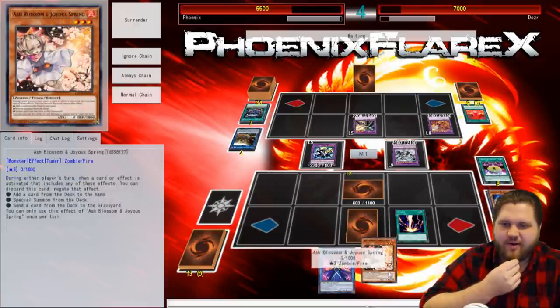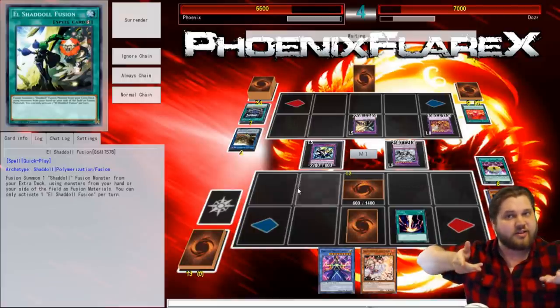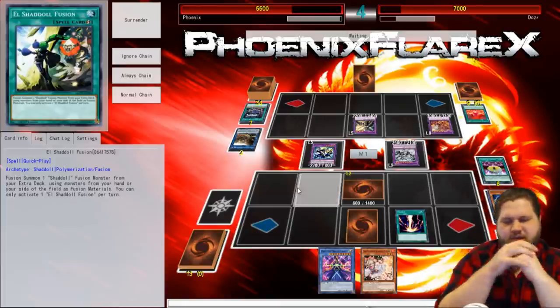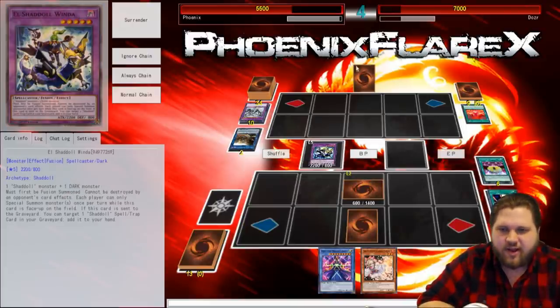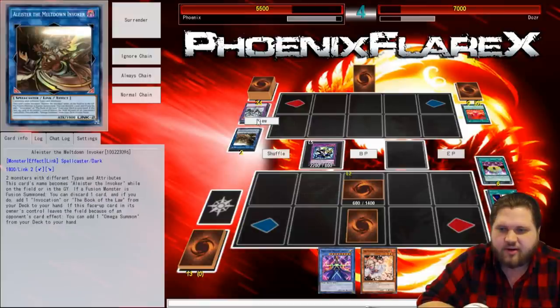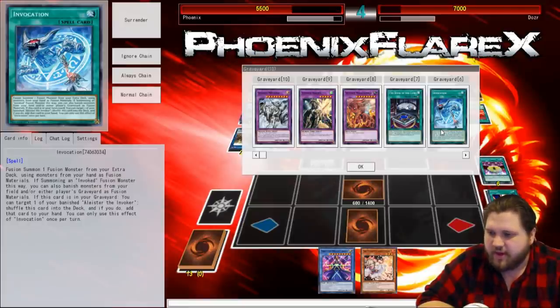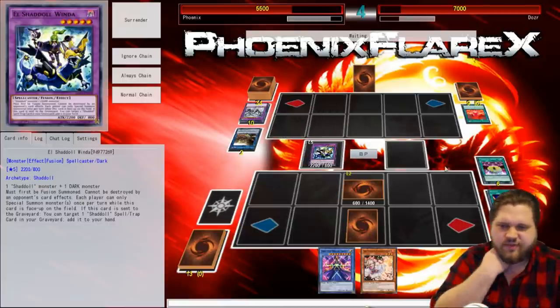This Raigeki is going to come down, and if I win the game based off this Raigeki, that would be amazing — just the nuts. He can Book of Moon my Winda all he wants, but at the same time I've got access to El Shadal Fusion, I've got a Falco, and I can Ash Blossom him when he tries to search Invocation with Alistair. So I might be back in this one. The Raigeki is resolving. He has one card in hand. He's got Invocation and Alistair in the grave, and this Alistair Link monster banished over here.